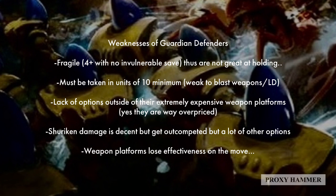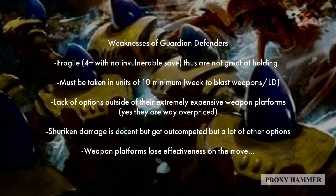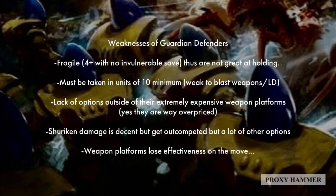Another weakness is they must be taken in at least units of 10, which makes them more vulnerable to blast weapons and susceptible to leadership issues if they start losing models. Guardian Defenders also have an extreme lack of options outside of their expensive weapon platforms. I believe the weapon platforms are overpriced — compared to other factions' heavy weapons, the difference is insane. Is it really worth almost double the points cost of a guardian? When a Space Marine takes a lascannon for just 10 points and a Guardian's platform with just a Shuriken Catapult costs double that — I think they're a little bit too overpriced.